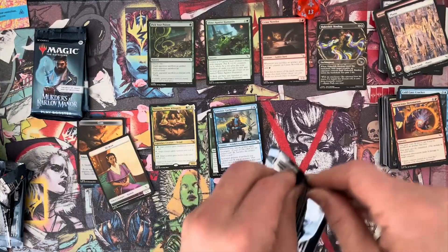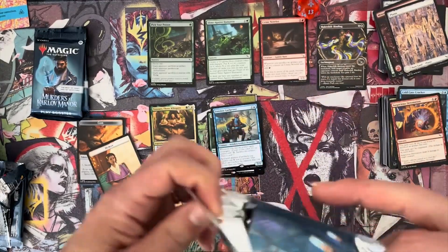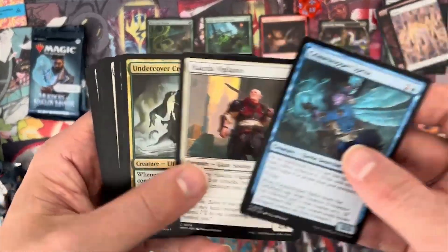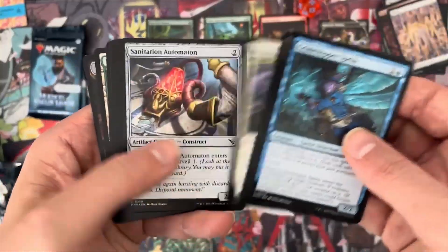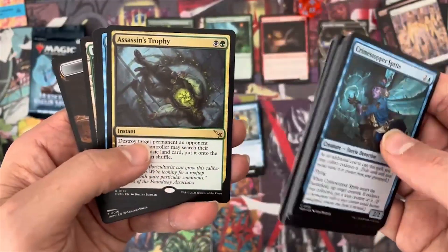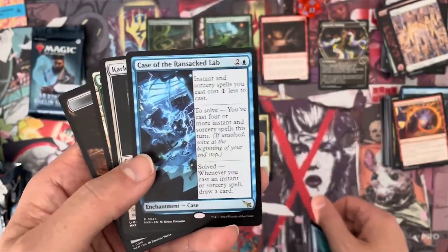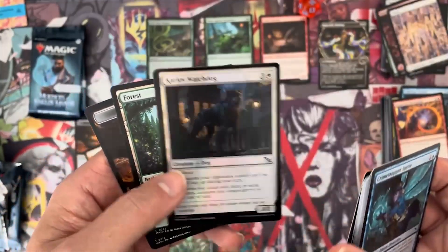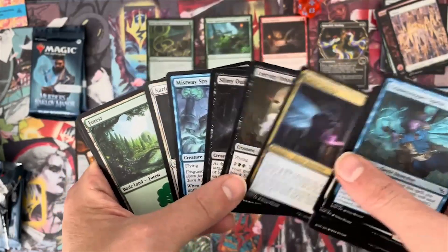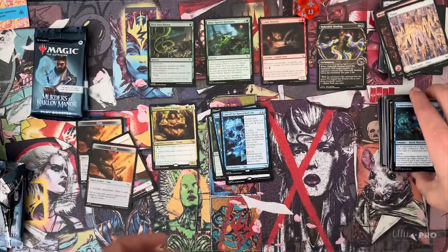Let's keep it going — we're on the sixth pack. That mythic hit is not the greatest for me because I don't play those colors. Assassin's Trophy — I do play that, very nice, good hit for me. Case of the Ransacked Lab — that's a double tap on the rare there. This pack only has three uncommons and one foil uncommon, and a clue token. I'm seeing a lot of tokens in the packs.